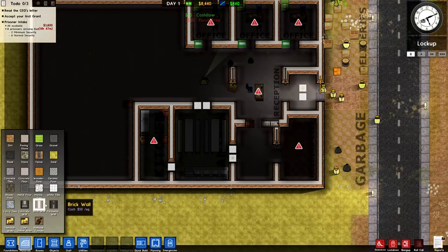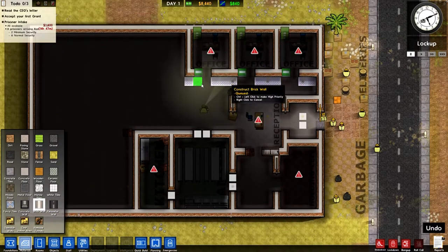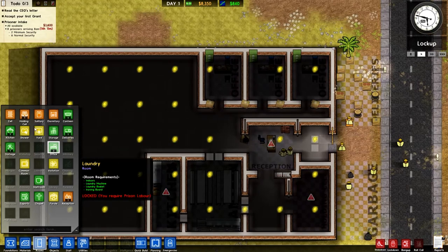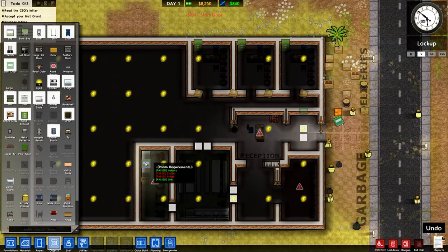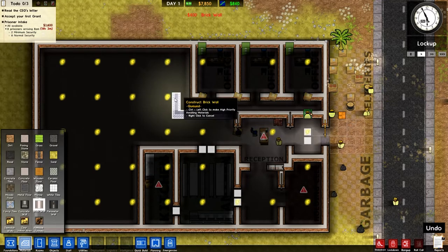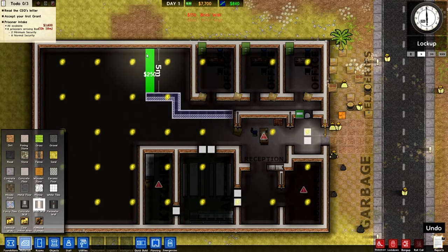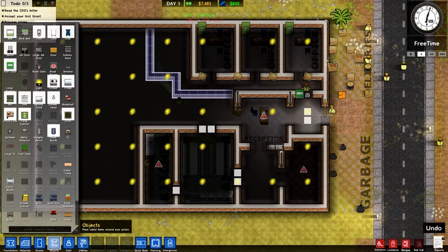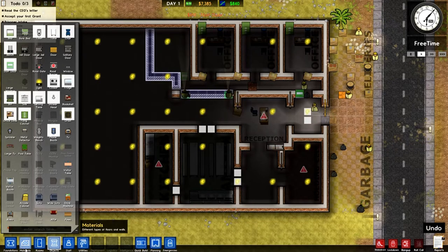Now I want to build a brick wall there and see if we can rectify this office situation. That's fixed the problem. We want to put a staff door in here so they've got easy access. We need to complete the holding cell before doing the rest of the prison. We're going with the same basic design — this is basically going to be a staff door. We need the space for showers. This is going to be the first cell block.